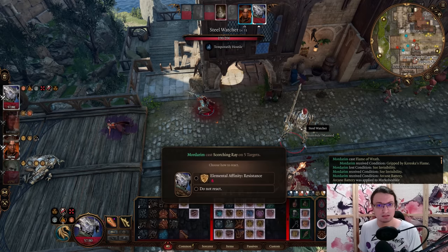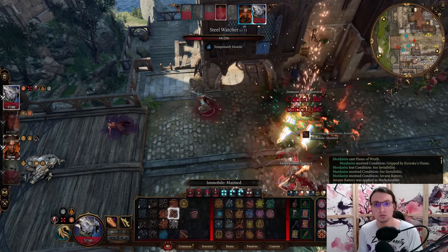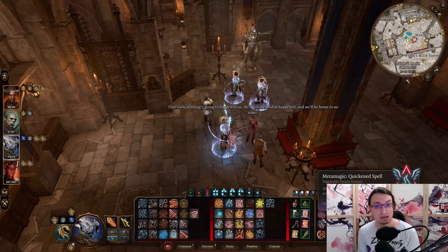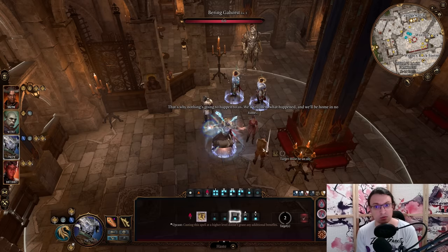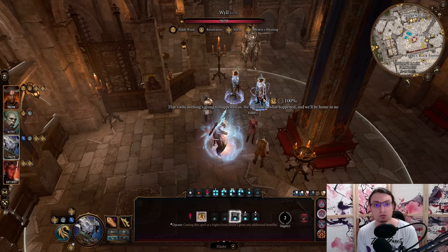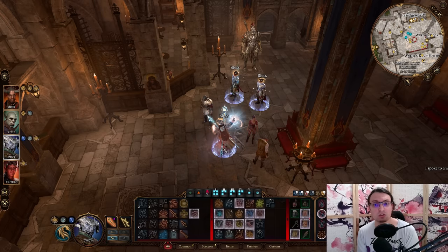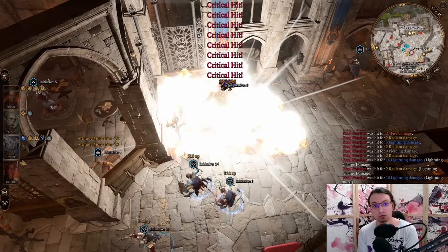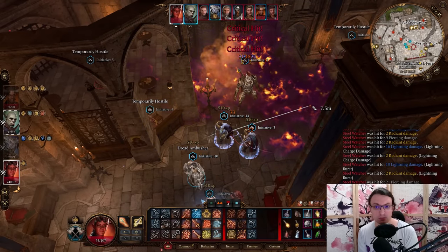But this build is more than just mindless damage. The metamagic provided to us by the Sorcerer class allows for sharing very strong buffs like Haste across multiple characters. The combination of high Dexterity, high Charisma, and the Rogue class bringing in a ton of additional proficiencies allows this build to shine as the main character of your party.